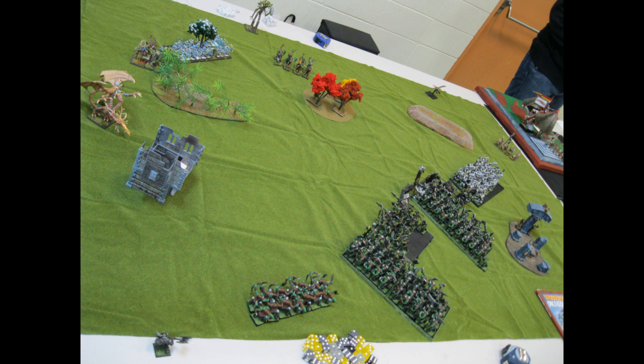He had a couple of things starting in reserve — one of them is the Treeman, so pretend it's not there. What he's starting on the board with is his Dragonlord, four Treekin, a big horde of Glade Guard with his level four in there. He also has the Dryads, an eagle on the far side, and some scouting Glade Guard as well.